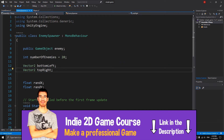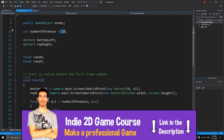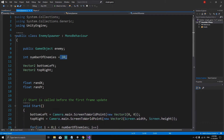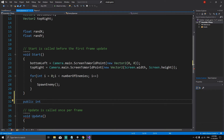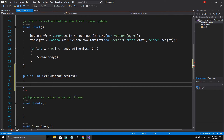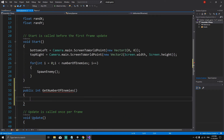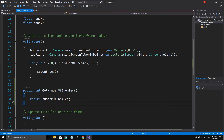To compare this we need to get the number of enemies somehow. We're going to write a new method inside the enemy spawner that returns this value so we can get it from the player script. It's going to be: public int getNumberOfEnemies(), and inside this method we type return numberOfEnemies. What this return keyword does is return the value we put next to it.